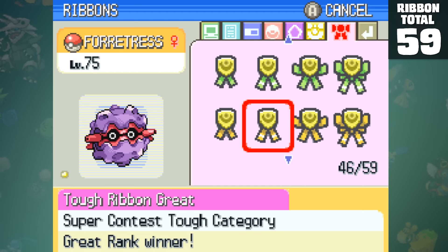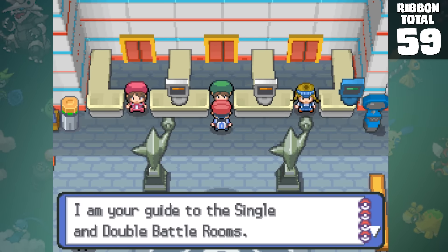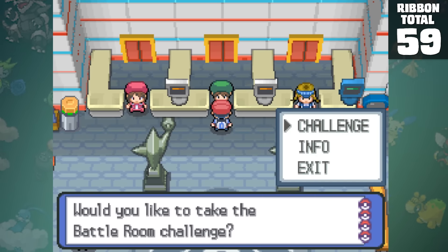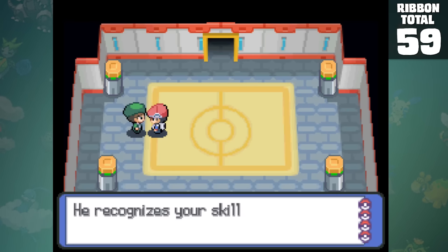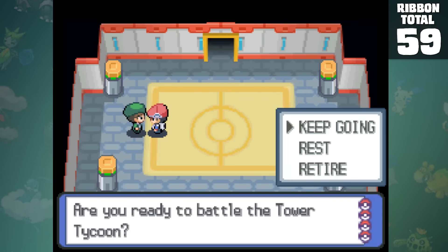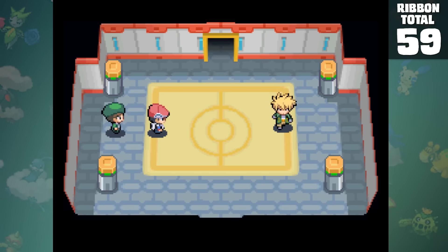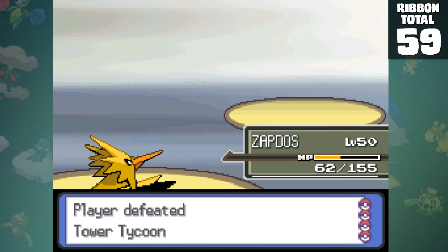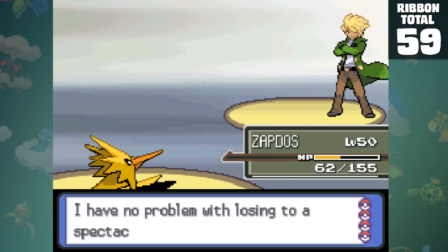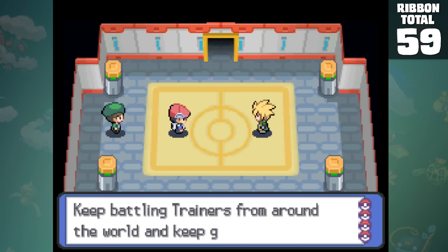Now we have to take on the hard stuff — the Battle Tower again, and it's basically the same process, except worse. There are 5, technically 6 ribbons you can obtain at the Battle Tower. The Ability Ribbon is by far the easiest one — you have to win 21 straight battles, taking on the Tower Tycoon. I took another 2 overpowered Pokemon to help Forretress through, and for the most part it was pretty easy. The Great Ability Ribbon is an extremely creative one, as you have to beat him again.